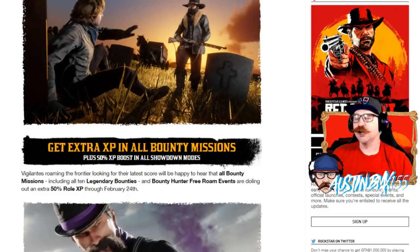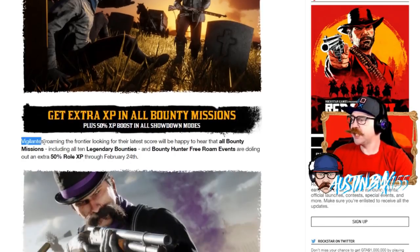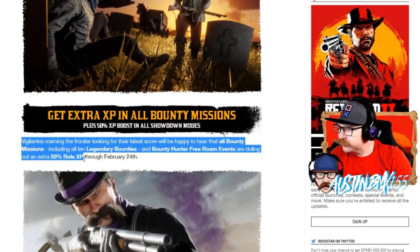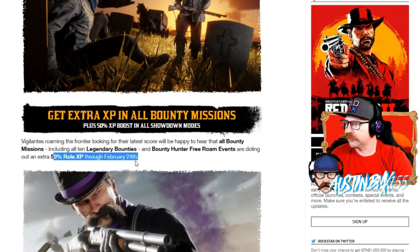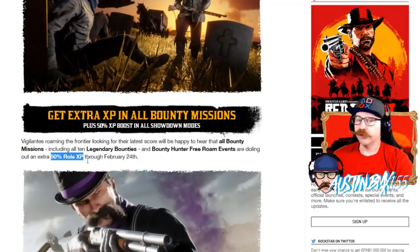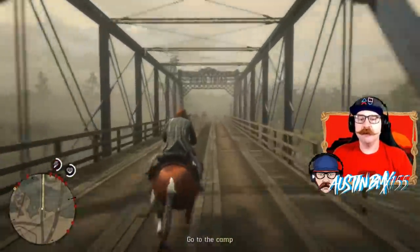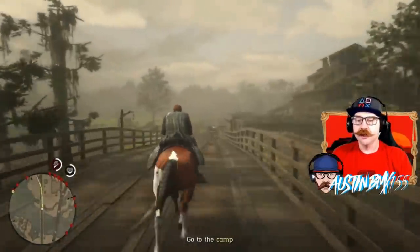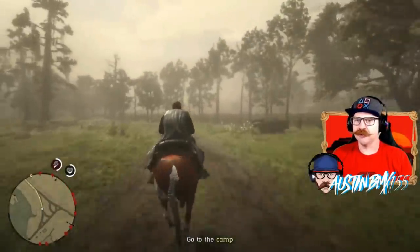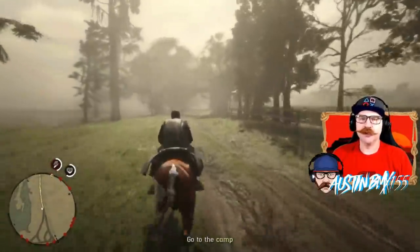Including trader missions and resupplies and all bounty missions, and selling stuff to Madame Nazar for collectible sets. All bounty missions and all 10 legendary bounties — that's pretty good — and bounty hunter free roam events are doling out an extra 50% role XP through February 24th. Come on, seriously Rockstar. 50% role XP is fantastic for the game. If you're looking to rank up your bounty hunter, this is a great week to do it.